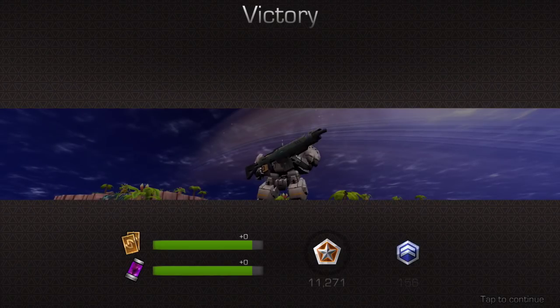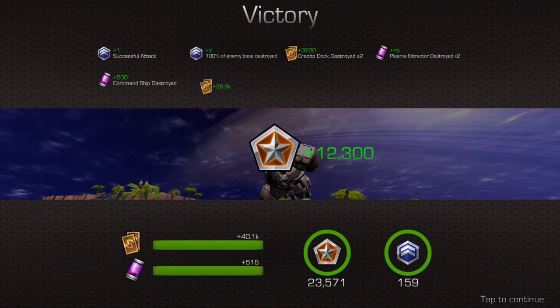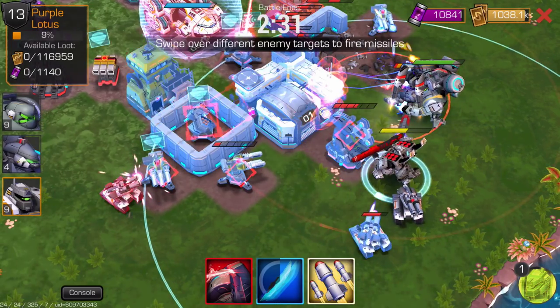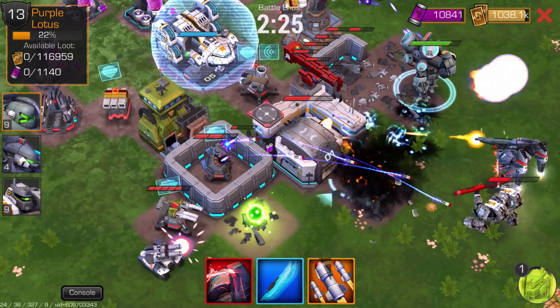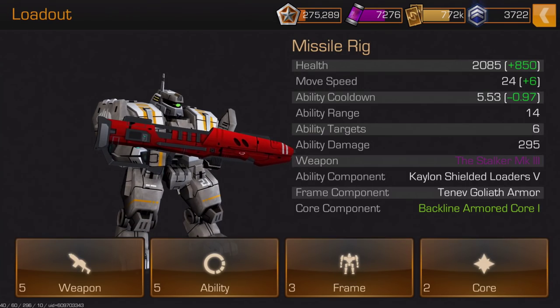But as you start leveling up, increasing your command rank, and start to expand your reach on the planet Leviathan, you start butting heads against real players. You can see those real players actually land on your planet next to your territory, and they will either attack your base or you can choose to attack them. And as you level up your character, you'll be matched against players who are at your level, so the more you progress through the game, the tougher your opponents are going to be.